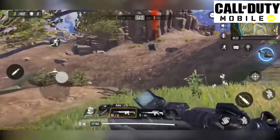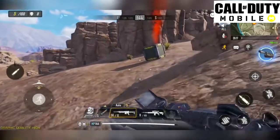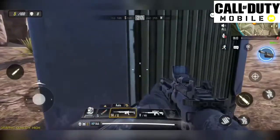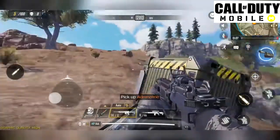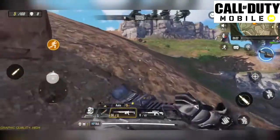For shotguns, we have the BY-15, H2-126, and the Striker. For pistols, we have the J-358 and the MW-11. And finally, for launchers, we have the FHJ-18AA and the SMRS.